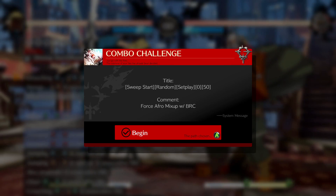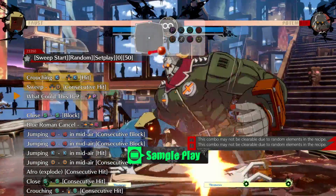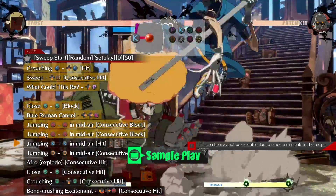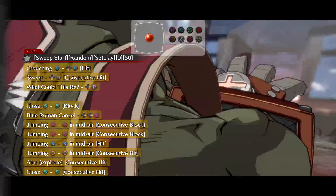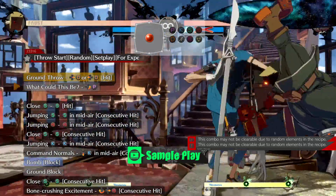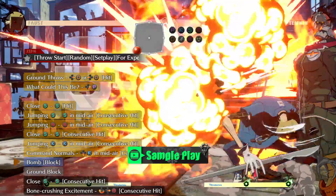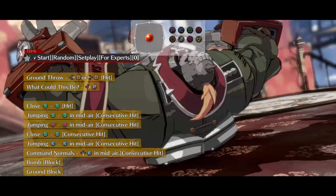C-C-C-Combo! Alright, so in this video we have a collection of combo trials that I did this morning. I uploaded about 20 of them to my profile on PC. You can search up any of these combo numbers — you can actually see the combo trial number in red in the top left of the combo notation list, and you can find my profile that way just by searching and filtering by number.